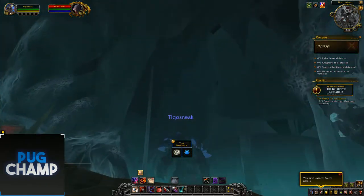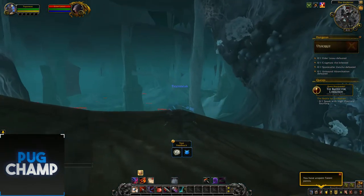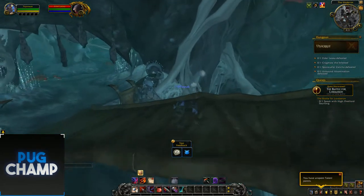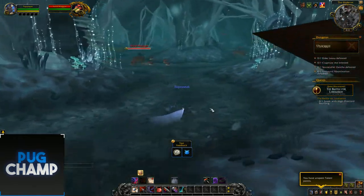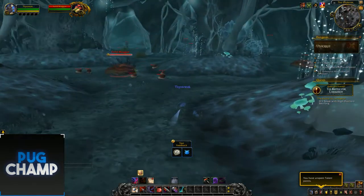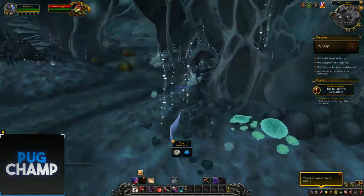As you can see, this is a really, really big room. Some spiderwebs, so there are definitely some spiders here. You can see grubs and stuff like that. The next boss is Cragmore the Infested, so I'm thinking it might be a worm of some kind, maybe a bat.